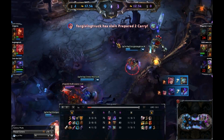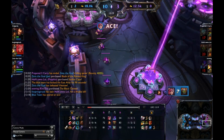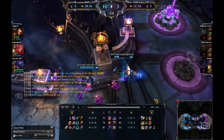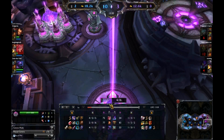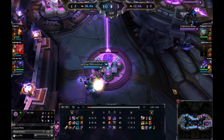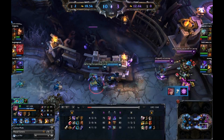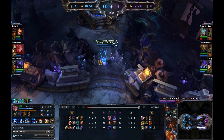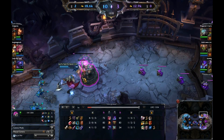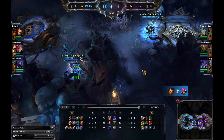Blue team manages to pick up Kha'Zix as well. Rumble overstays his welcome, gets picked up by Vi, and there's going to be another ace. This inhibitor is going to go down. They have about 15 seconds until the other team is up, and Vi is incredibly low. They get the inhib and then run. Let's see if Vi can get away — there's the slow and the stun. And she gets away just fine. Darius pushing on this top turret. The gold advantage is a solid 6k now.